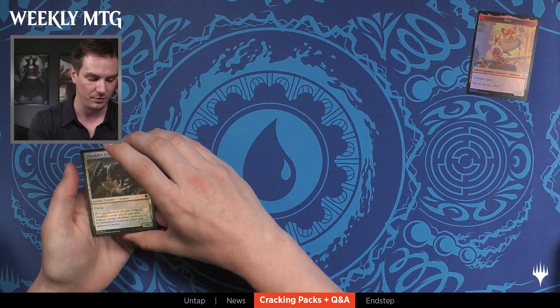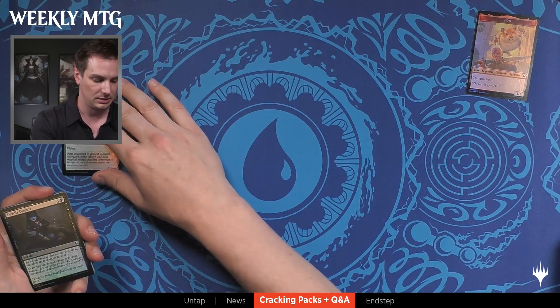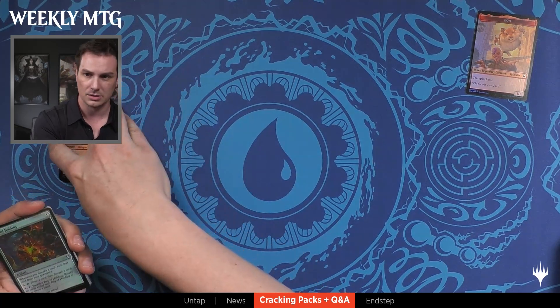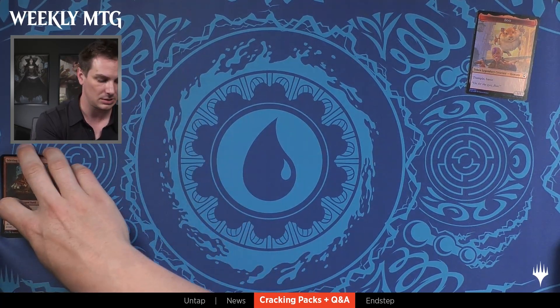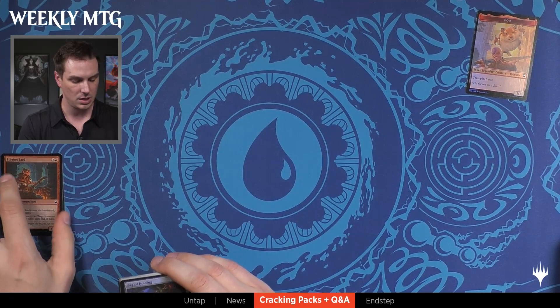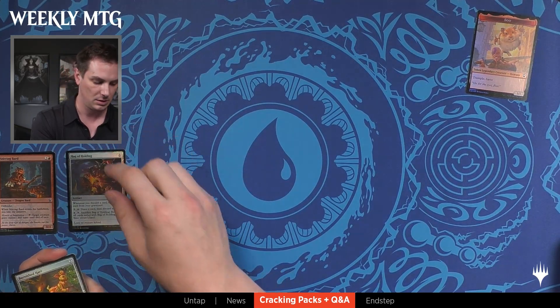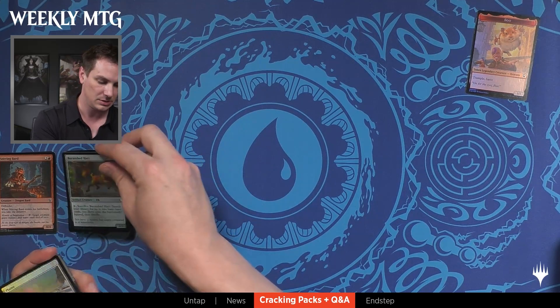Each one of these, we're going to start off with three commons. So we got a little dragon, a foil Deadly Dispute — that's nice — and a Stirring Bard. Starting off with three commons. Then we're going to move into two uncommons: a nice little Bag of Holding there, and a Burnished Heart. There's some pretty good hits.